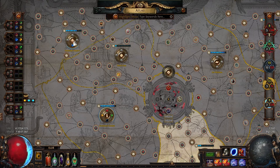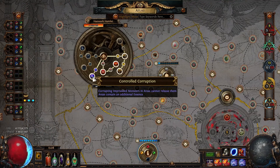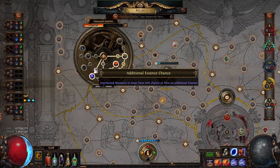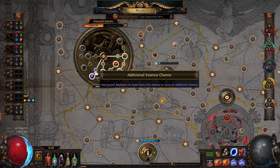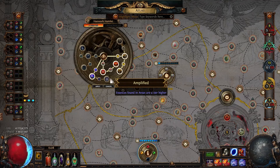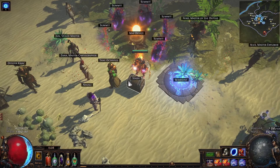The last way to encounter Essence is through Atlas Passives, specifically the Control Corruption cluster. One notable passive guarantees 1 additional Essence per area, and you can also have up to a 40% chance to find an additional Essence. All of these different methods stack, so you can technically find around 5 essences in a single map.